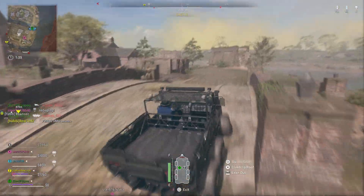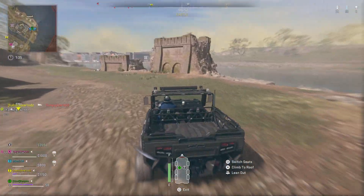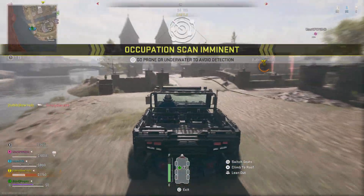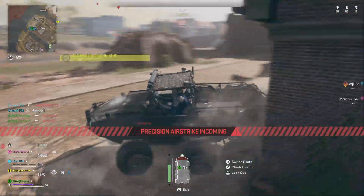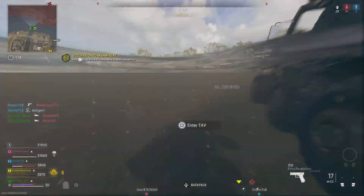Must have UAV overhead. Must have UAV active. Occupation scan. The enemy's scanning the area. Keep it away from the water to stay undetected. Mark your main operator from that squad. Hunt them down. Enemy scan active. Stay low.